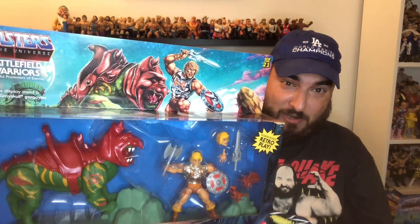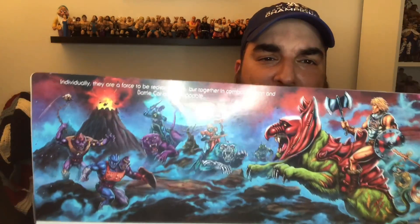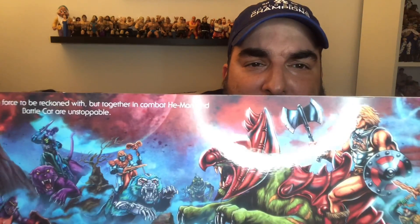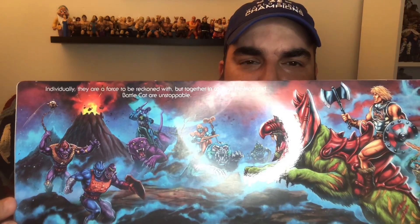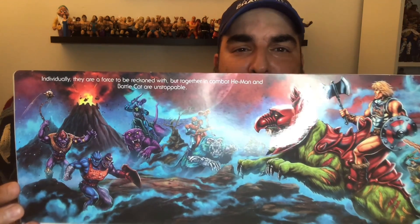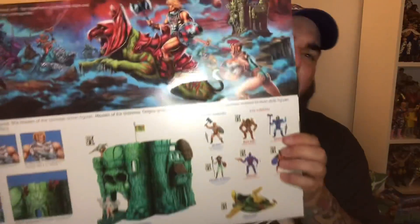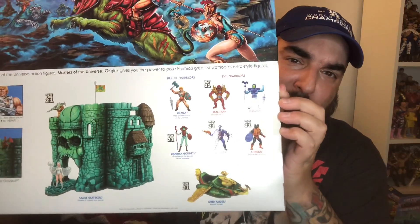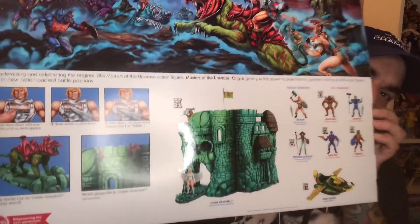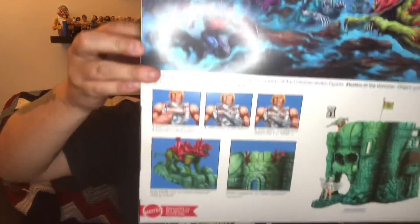You'll have to excuse the glare as I show you the artwork. On the back of the box you've got a nice big battle scene — you see Faker on Duplicate, one of Merman's henchmen in the background, a Cyclops guy without a name who was on the Fisto artwork, and Too-Bad making a debut. You also see Skeletor riding Panthor. It's got the future wave — I think that's Wave 6 — the Wind Raider, Castle Grayskull, and instructions for Battle Armor He-Man on the back.